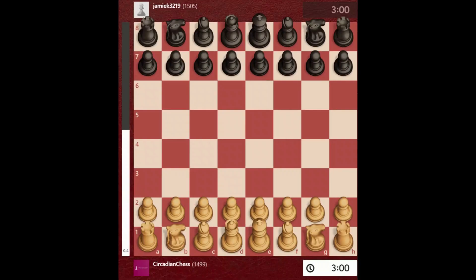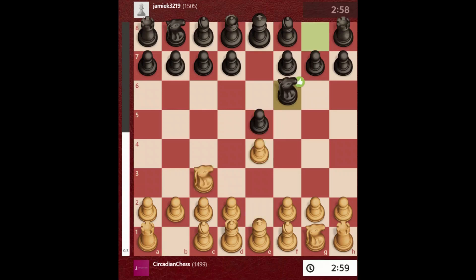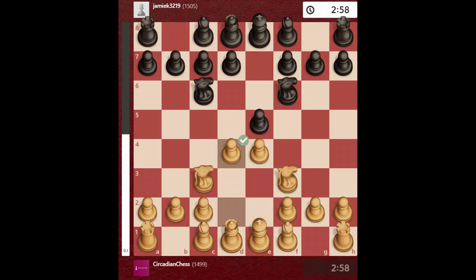I am Circadian Chess and I will be doing an analysis of a game I played with JMEA. Let's start — I played basically e4, e5, knight c3. This is basically Scotch-able.